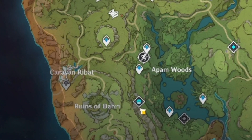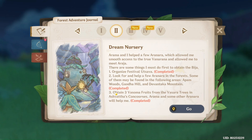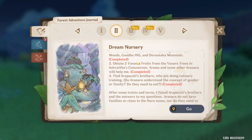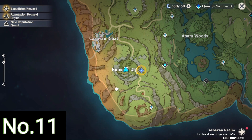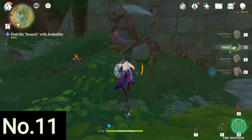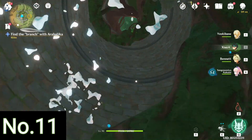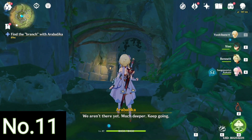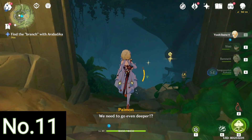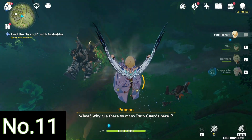Next we move on to the Ruins of Dahri where we have to get one Dendroculus which is deep inside a well. For this you have to complete the Dream Nursery quest, the fourth part, in which you have to find Arapasati's four brothers. What basically happens is you follow the quest line and it helps you remove the water in this huge well. Once you remove the water you can proceed down into the cave below where the Dendroculus is present. Within the well you just keep proceeding forward and you can see the Dendroculus just floating there in midair — that's number 11.